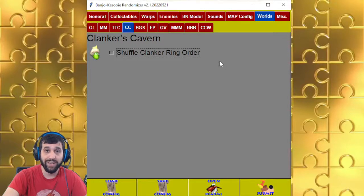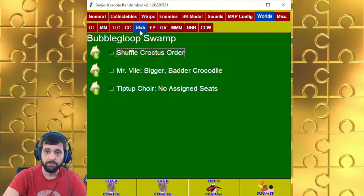Clanker's Cavern — you can shuffle the rings that are inside Clanker. Bubblegloop Swamp — you can shuffle the Croctus Order, which are those yellow crocodile guys that want eggs. You can make Mr. Vile bigger, and you can make the Tiptup Choir randomly placed over the area. They'll be underground so you can't really see their colors, but you can still see their heads — and one of them might be off screen. That is intentional.